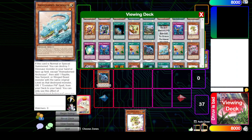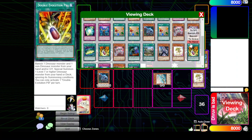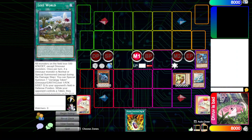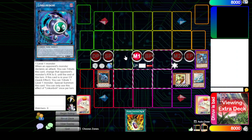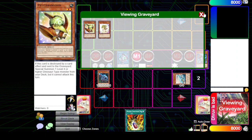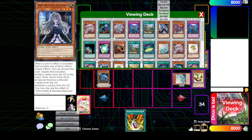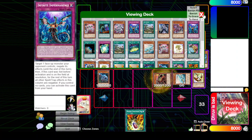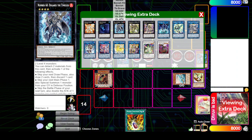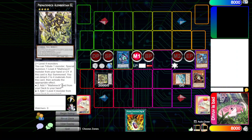This is all fairly standard dino stuff: summon arch, arch pop baby, add the pill, and baby into petite. Now we make link rubber, we ovi pop out petite, summon back arch. Make sure you don't summon back baby, because we're not playing scrap card - and the scrap cards kind of lock you.